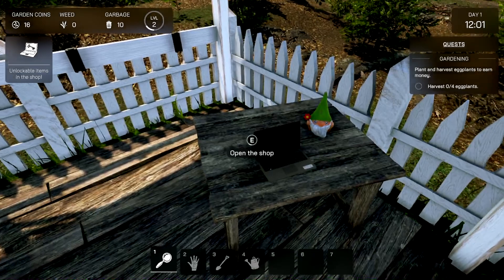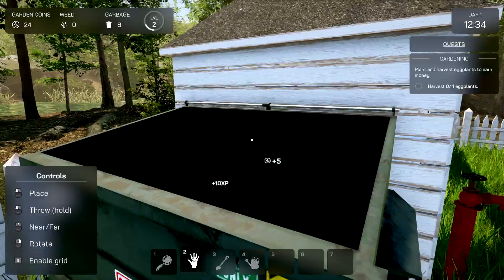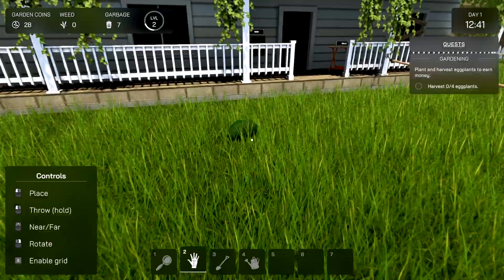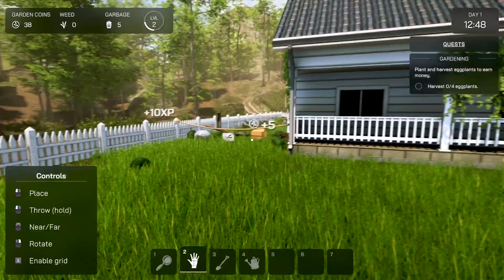Unlockable items again — what am I missing here? I picked up my hand and we're getting XP, not money. I was thinking most games give you cash for trash. This is just XP, which is fine. We need to clean up this area here — watch our kitty cat, this looks like a friggin' mess. We can throw it too!